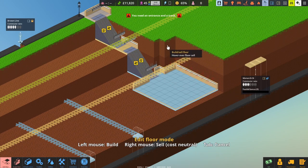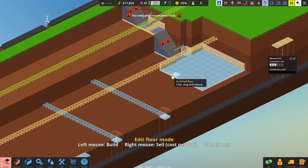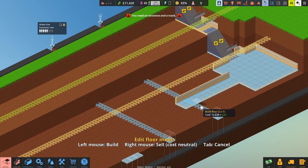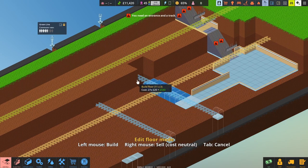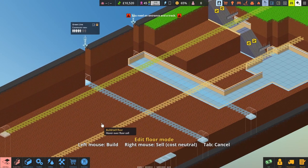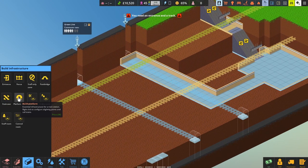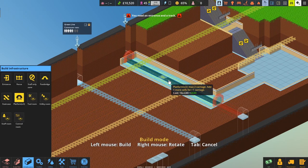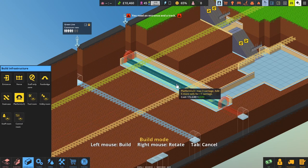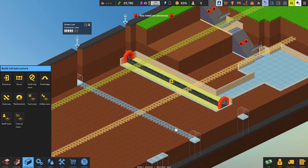I won't make it too big because money is quite tight. What we'll do is have a passageway down to where the trains are going to be. I'll just surround the track with floor before we can actually place a station or a platform, which I'll do now. We can fit a two-carriage train — I'll add one more cell, expand it one more cell and then put the platform back. And there we have a platform.